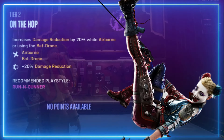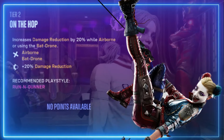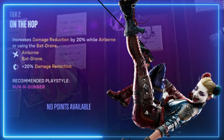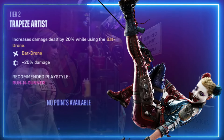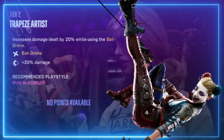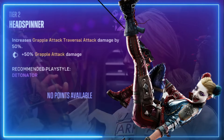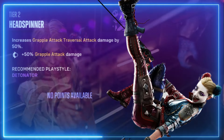On the Hop — increases damage reduction by 20 percent while airborne or using the bat drone. Tier two: Trapeze Artist — increases damage dealt by 20 percent while using the bat drone. Head Spinner — increases grapple attack and traversal attack damage by 50 percent.